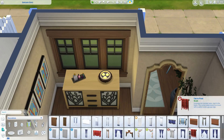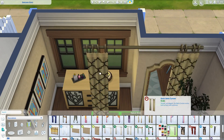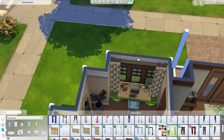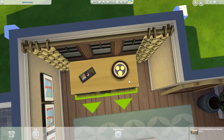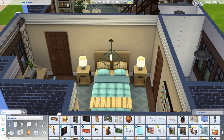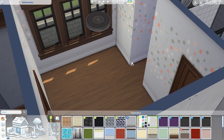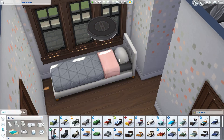For the master bedroom, I went with a light brown and blue color scheme, which isn't one I use very often. I built it around the bed because I really love the beds that came out with Seasons — I feel like I've said this before on Twitter or something. They look so comfortable. As uncomfortable as the couches look in this game, the Seasons beds look incredibly comfortable. Big fan.